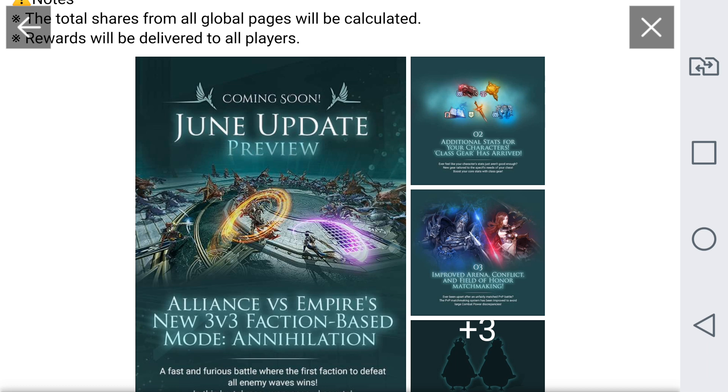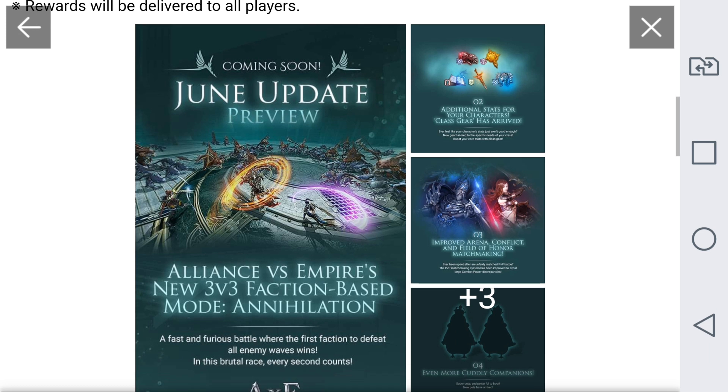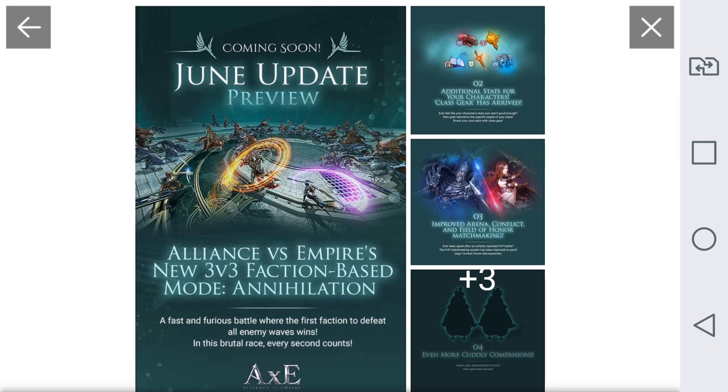First let's see the first preview of the June update — what they will add. Allianz vs. Empire has a new 3 vs. 3 faction-based mode called Annihilation. The fastest team, or faction, that defeats all enemy waves will win, so you don't fight each other directly.